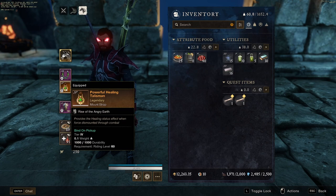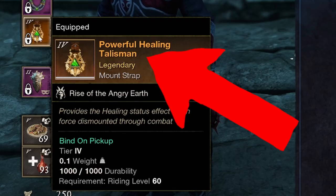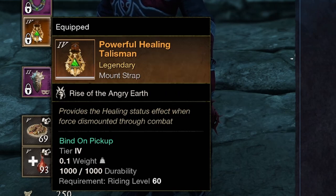While we're on the topic of mounts, I would recommend getting these items for your mount. The powerful healing talisman provides a healing status effect when you're forcibly dismounted through combat. This is good for both PvE and PvP. For example, if an enemy player hits you off your mount, you'd get knocked off with a healing effect that heals you over time.